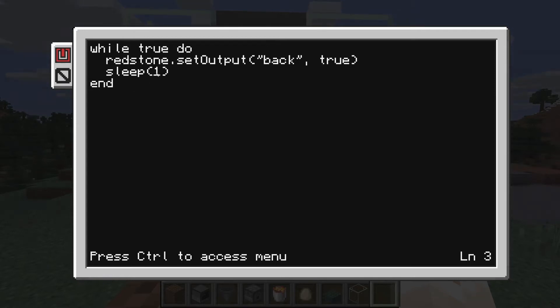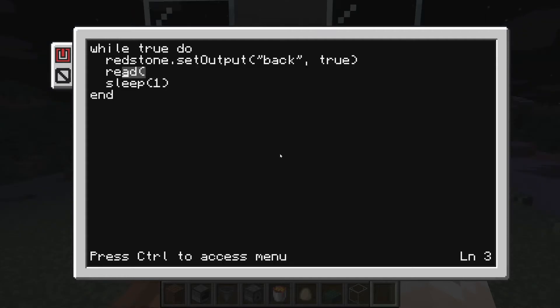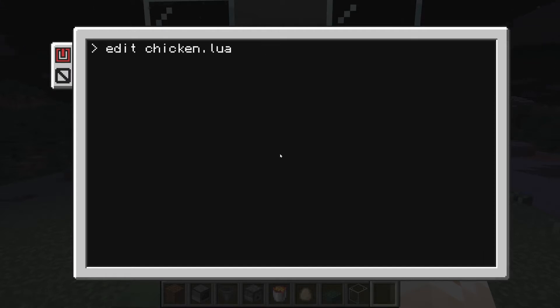Basically what it does is every second it's gonna set a true signal to the back side. Thinking about it, I'm actually not sure if I should set a false signal right after, because it should be like turning on and off the dispenser. I'm afraid it's gonna just turn it on forever, but let's try this first. I heard one click and then it stopped, so that means we do need to turn off the signal after. So after we set a true signal, we're gonna set it back to false immediately.